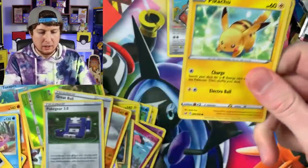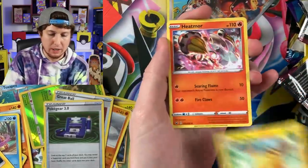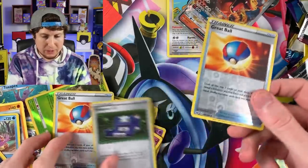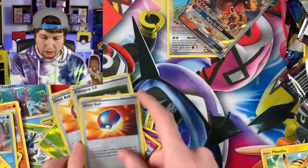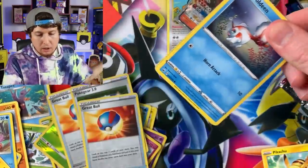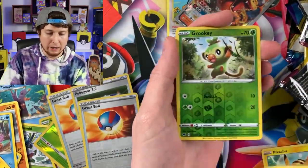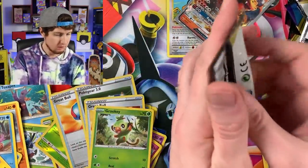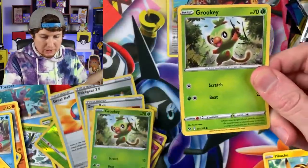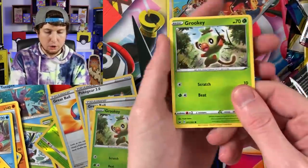Let's see if we can pull an Ultra Rare - a $1 Ultra Rare. Another Reverse Holo Great Ball - didn't we just pull a Reverse Holo Great Ball? We've been pulling a lot of Reverse Holos, actually. That's definitely a good sign. Goldeen, Eldegoss, and another Reverse Holo? Okay, I'll take it. It's just interesting to see that many Reverse Holos in a row. Grookey, Energy Switch, and hey, there we go - Ultra Rare from a Dollar Tree Pack: Torkoal V! Nice.